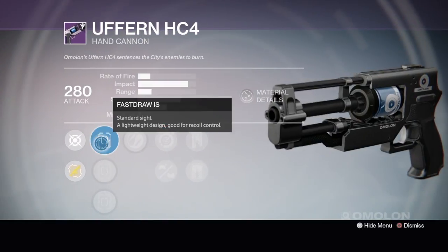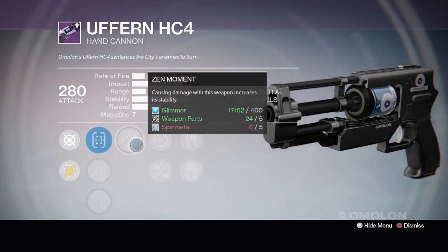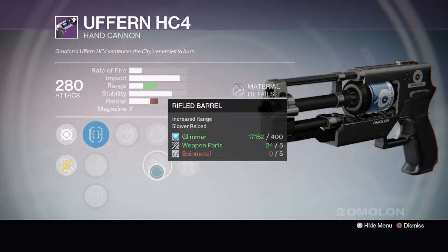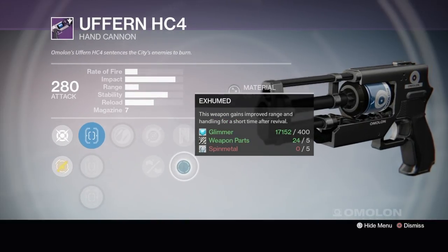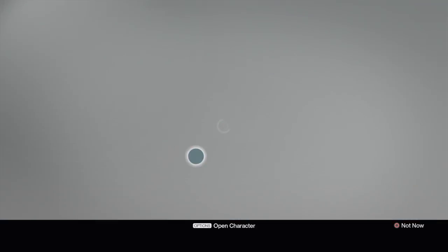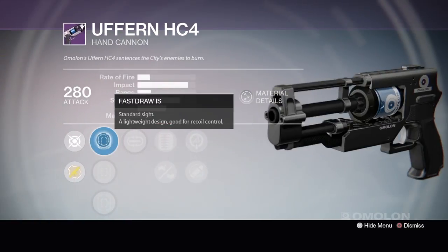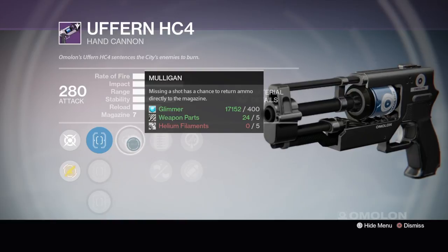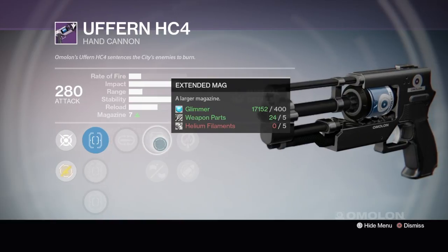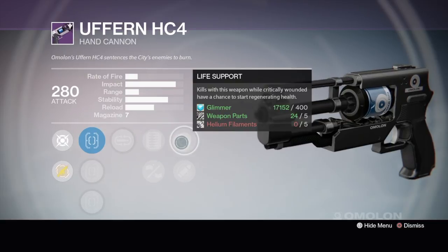Let's go through it: fast draw IS, quick draw IS, true sight IS, Zen Moment, single point sling, rifle barrel — get some nice range out of this thing. Rescue mag or Exhumed. I'm not really feeling this one. The next one: fast draw, steady hand, true sight again, Mulligan — missing shots have a chance to return ammo directly to the magazine — extended mags for more ammo, reinforced barrel.